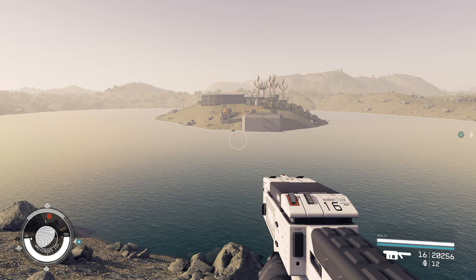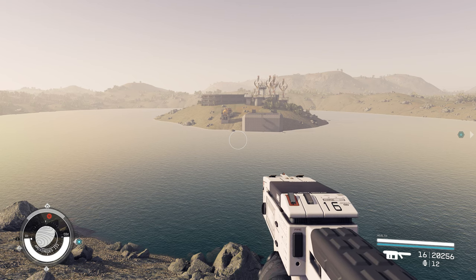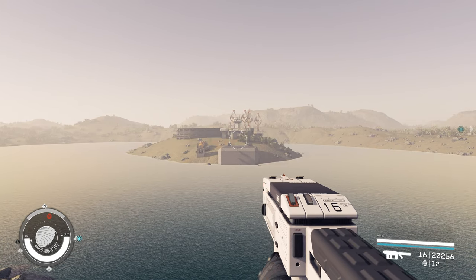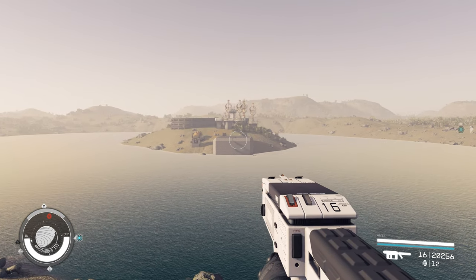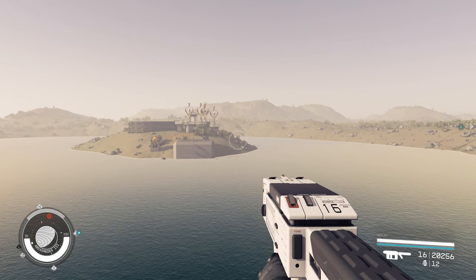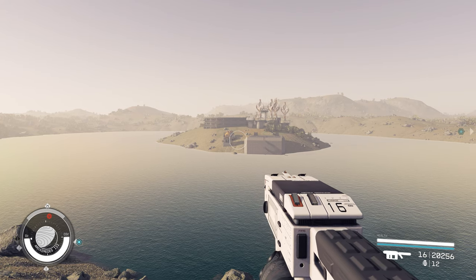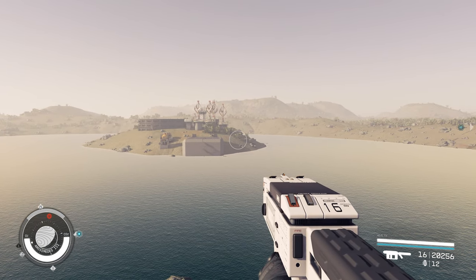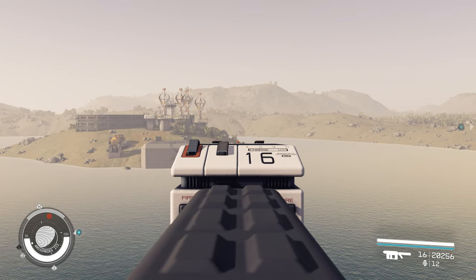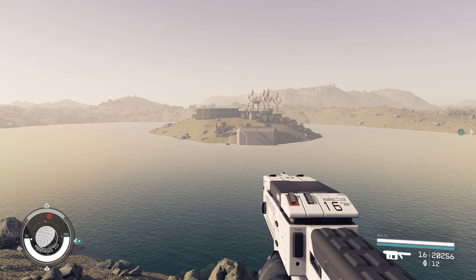I've tested this on a couple of different characters and I've been able to find it each time, so this is something you can find and build on. I've set up an outpost over there with a large landing pad, a cargo link, and some other structures. It does have chlorine and tungsten on the island as well as water, so there are a few resources you can get.